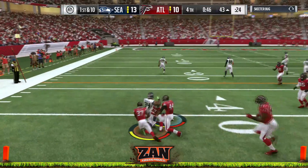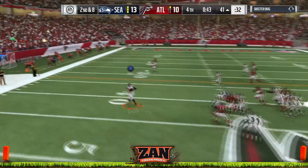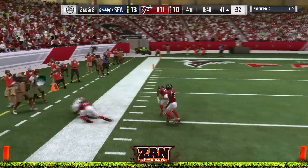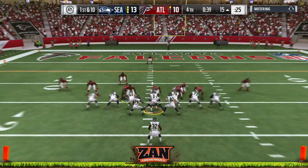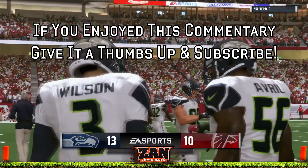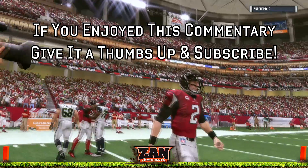My opponent has two timeouts, but the onside kick is recovered by Paul Richardson — we're able to preserve the lead, at least for now. We run the ball on the power; he takes a timeout. We go PA Power O and dump it off to Jimmy Graham for his second appearance, but he's made two huge appearances in this game. We're able to kneel it out for the victory. Russell Wilson — perfect passing in the game, almost 100 yards rushing. If you like this video, make sure to give it a thumbs up and we'll see you next time.